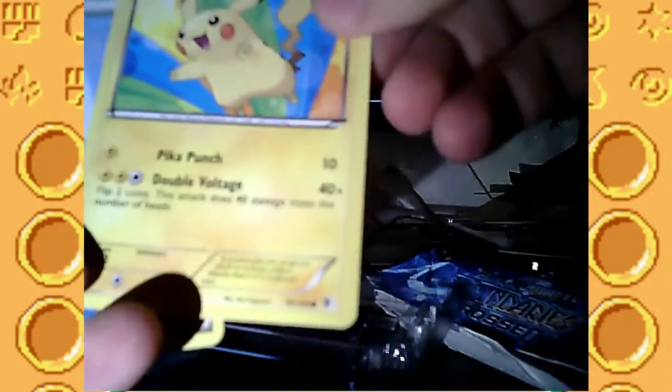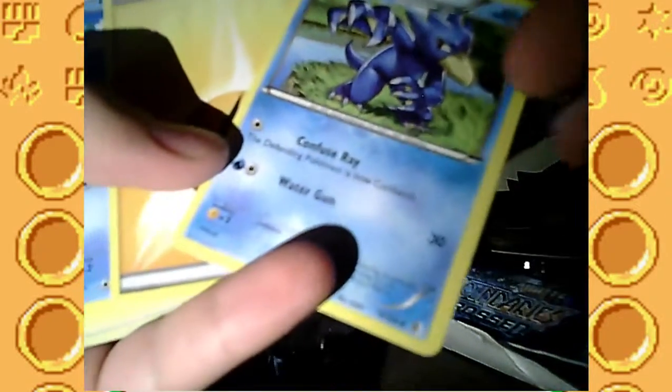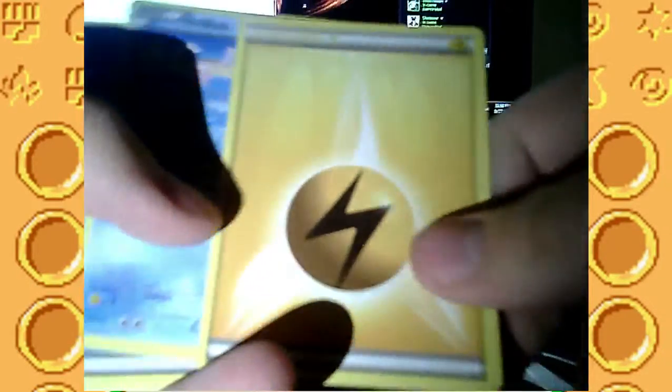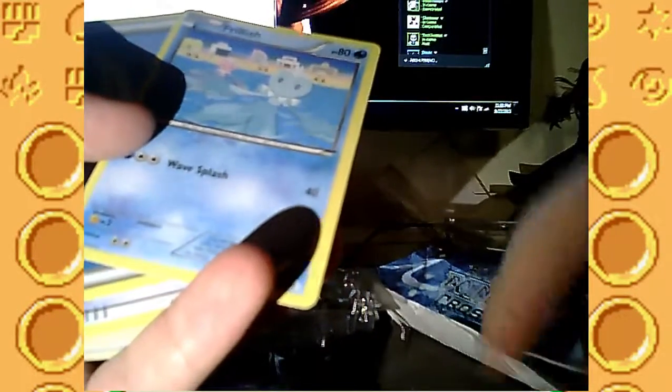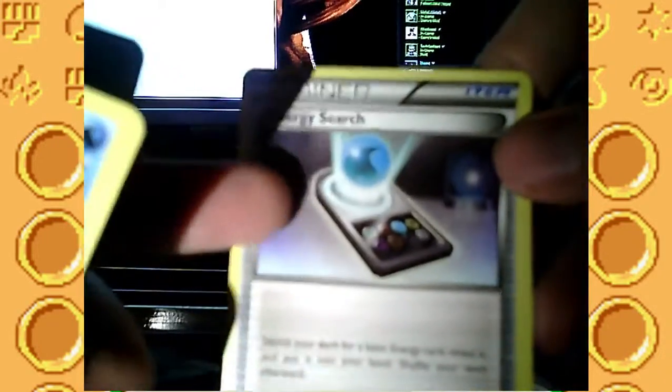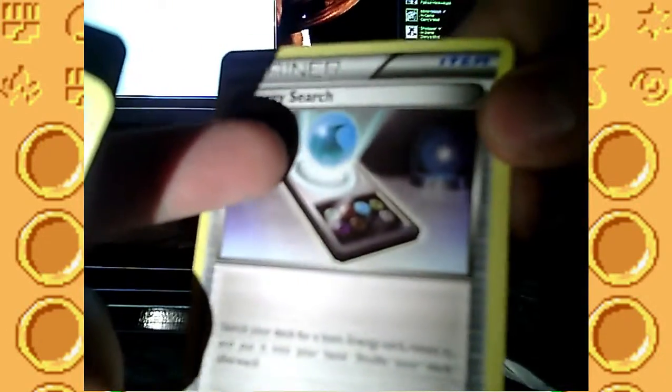It's Electric and Water and Dragon. There's Pikachu - nice Pikachu card, Pika Punch and Double Voltage. Some Water Energies - that'll be nice. A Golduck with Confuse Ray - it automatically confuses a Pokemon, that'll be nice. Electric Energy. A Frillish with some HP, it's a basic type. Water Energies. Energy Search - search your deck for a basic energy, reveal it and put it in your hand, shuffle your deck afterwards.